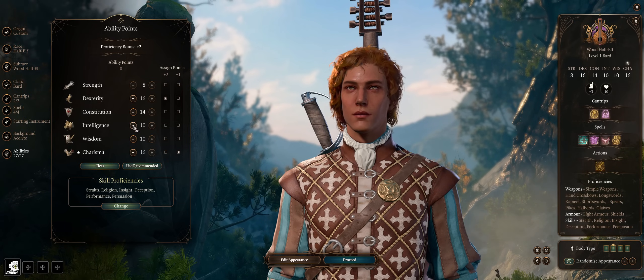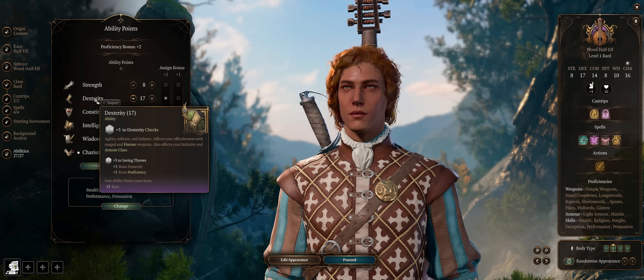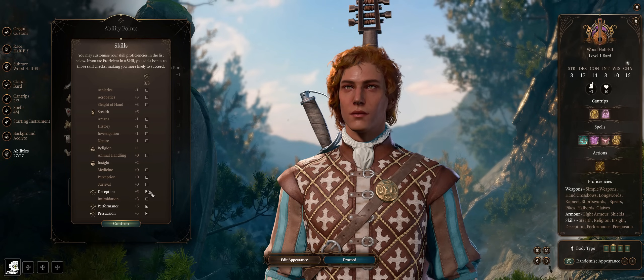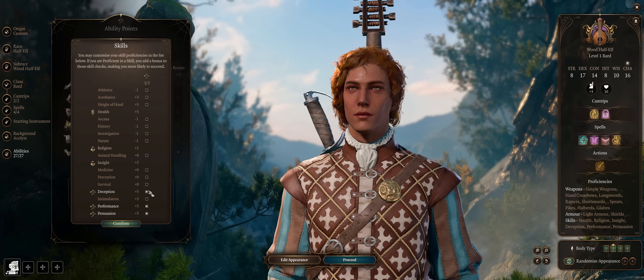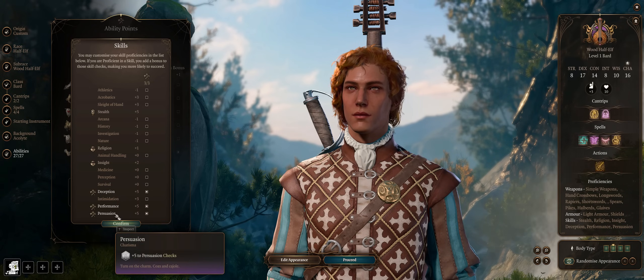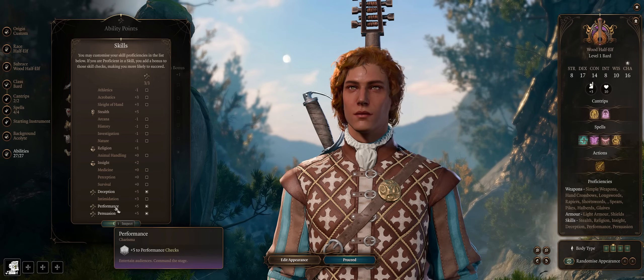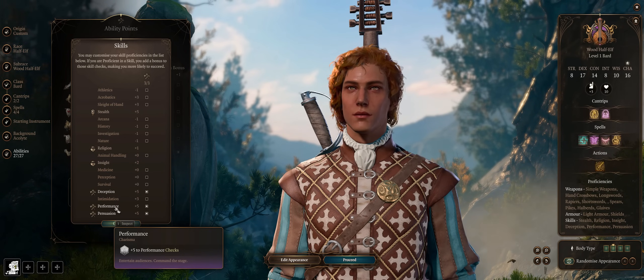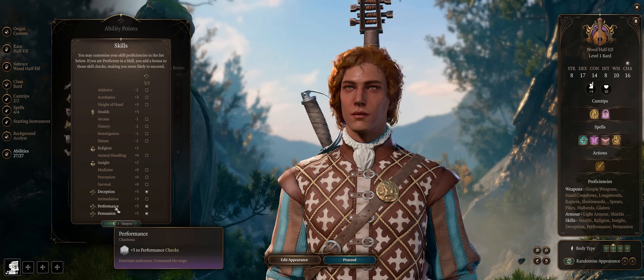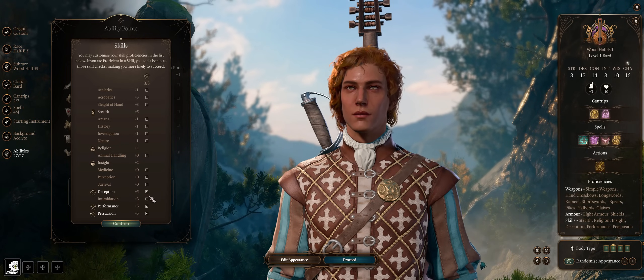Ideally go all out into Dexterity for the ultimate armor class value possible. Assign a +1 to Charisma for 16, then a +2 to Dexterity. Use 8 Strength since it's completely unnecessary for this build, 14 Constitution, and dump Intelligence for 17 starting Dexterity. For skills, the most important dialogue ones based on Charisma are deception, intimidation, and persuasion. You can also take performance as it's thematic to bard, though there aren't many checks for it.